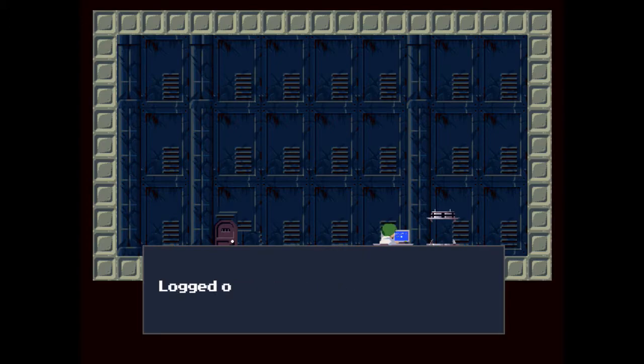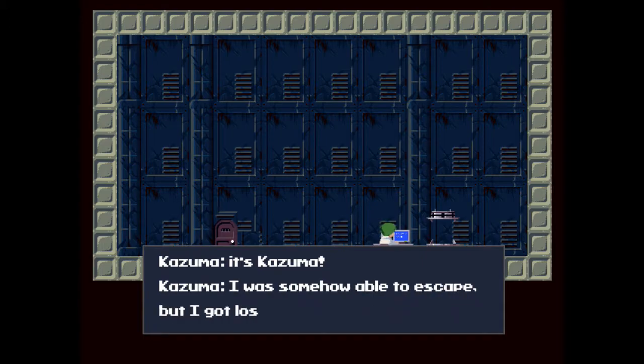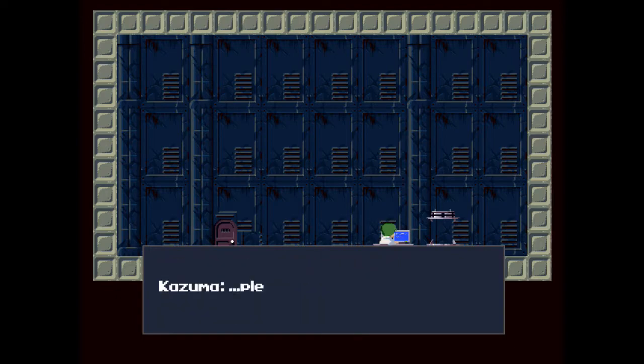Connecting to network, logged on, starting IM chat. 'Why are you there, it's me, it's Kazuma. I was somehow able to escape but I got lost. I'm in a shelter without anything inside. If you're reading this, please answer. Please.'